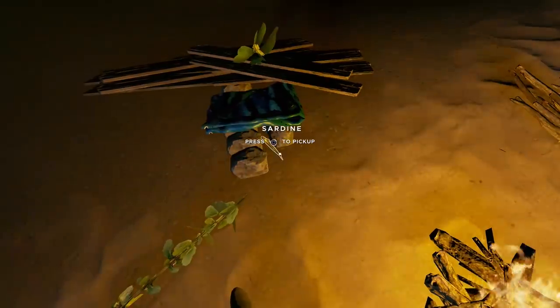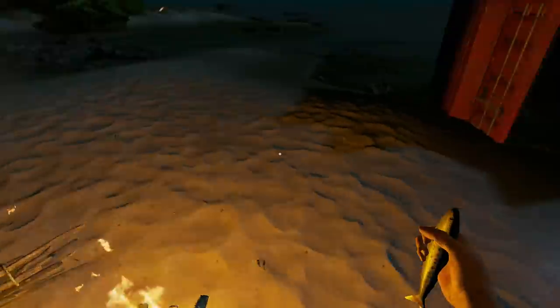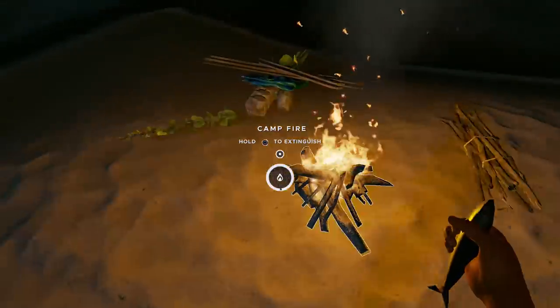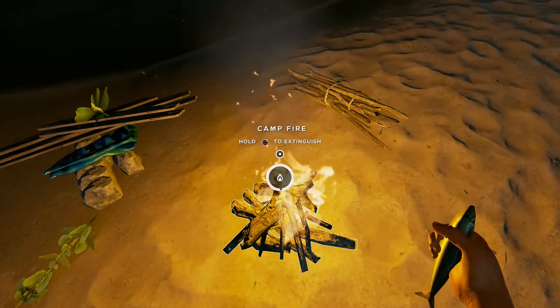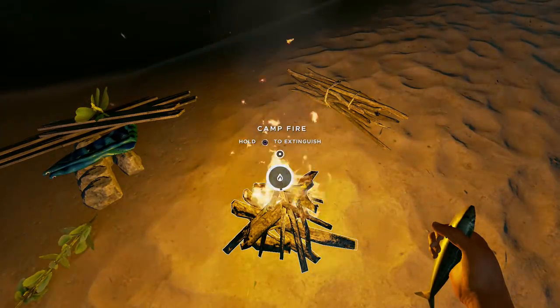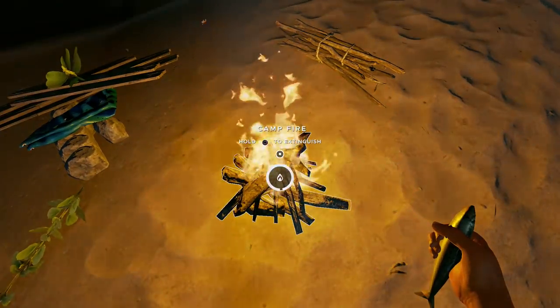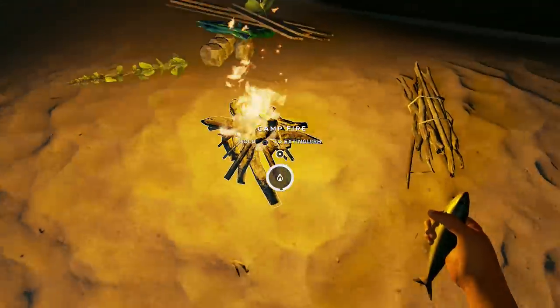If you managed to get a fish, cook it now. If you're hungry you've got three rations. One thing to note: the end game relies on having a lot of food, so it might be wise to keep some rations in reserve. Transfer them somewhere safe — all food does spoil, particularly if left on the ground.